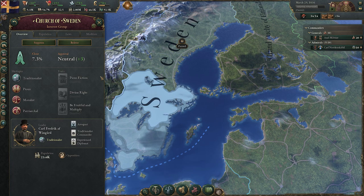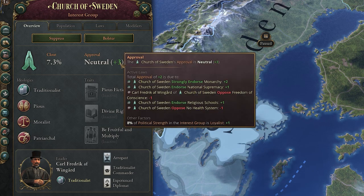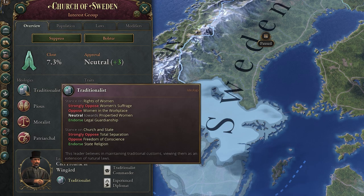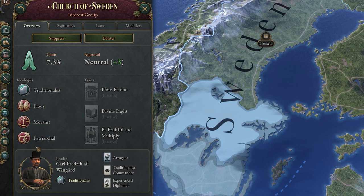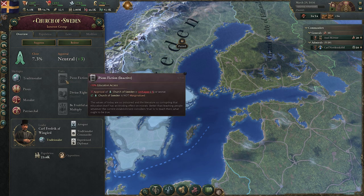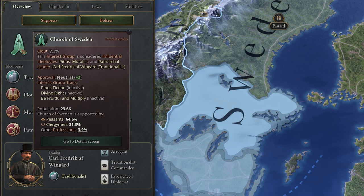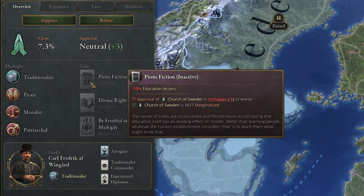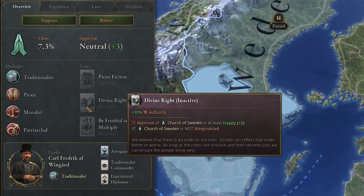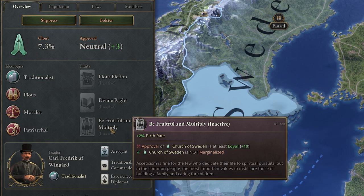Let's jump in and take a look at a specific group — the Church of Sweden. Inside this group, you can see their approval and how it might have been increased or decreased; this generally relates to the laws you're passing and how your society is structured. To get on their good side, you want to align more with their ideologies — in this case, they are traditionalists who are pious, moralist, and patriarchal. You can see the laws they'd like or dislike here. But the most important thing I want you to take away is the traits. These traits activate at certain approval levels: the worst activates at minus five unhappiness — minus 10% education access. At plus five approval, they'd give plus 10% authority. And at plus two loyalty, a plus 2% birth rate.